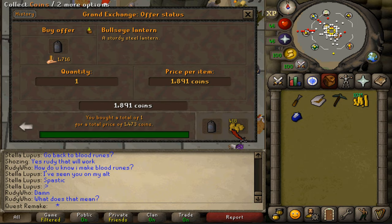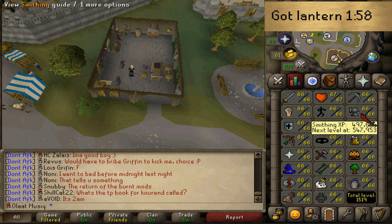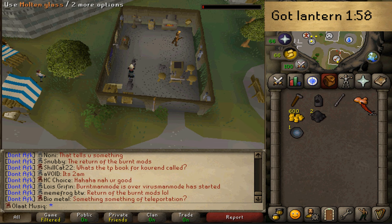The second method will require you to have 49 crafting and smithing. You will need 1 swamp tar, molten glass, a glass blowing pipe, a steel bar, and a hammer. First go to any anvil with your steel bar and make the frame. Then blow the molten glass into a lens, add the lens to the frame, and then simply add the oil.